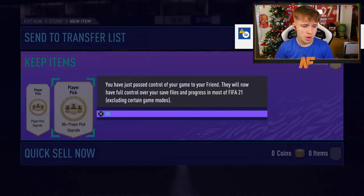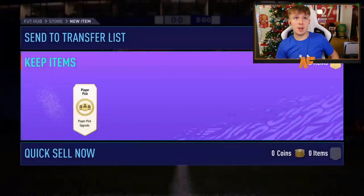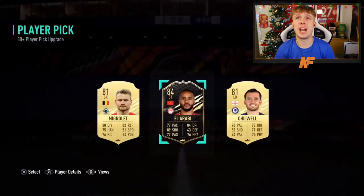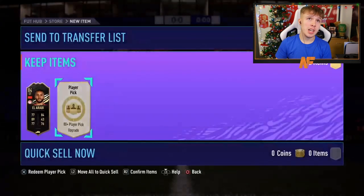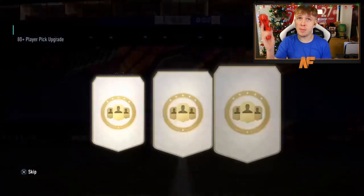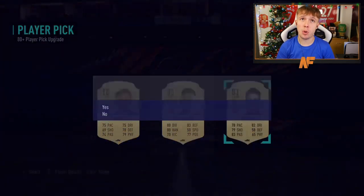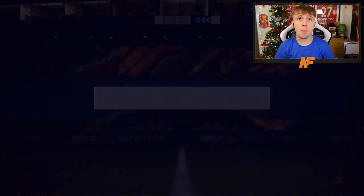Shout out to the boy Amazio - he's got two player picks and then some store packs as well. First one's going to be an inform, Al Arabi - we'll select him as the highest rated and also an inform, good for SBCs. Second player pick of the 80-plus - not a walkout, but it is a board at least - Oscar. Not too bad from two. Let's now get into some store packs of his.